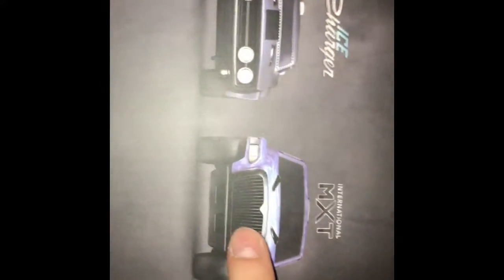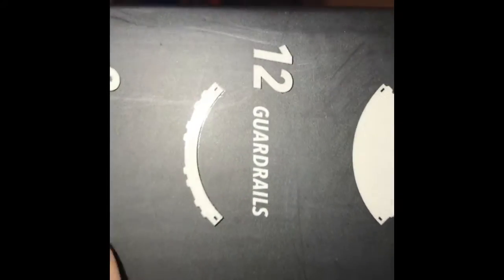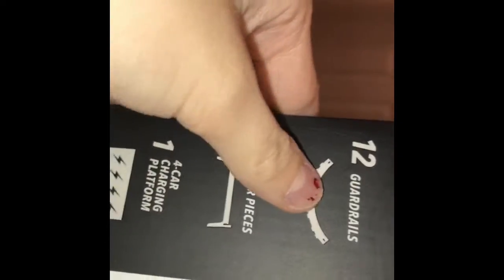This is the Fast and Furious edition — be sure to check out the movie. On the back, these are the two cars it comes with: the Ice Charger and the International MXT. This is for age eight and up, so we're good. It comes with two cars, three straight tracks, one power zone track, 90-degree curved track pieces, six pieces, 12 guardrails, two razor pieces, four car charging platforms, and one tire cleaner.